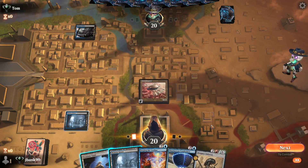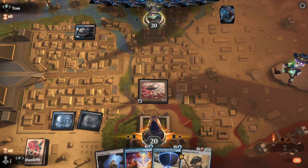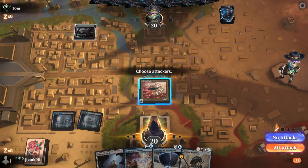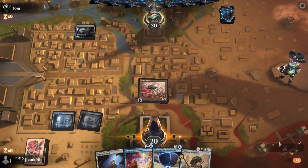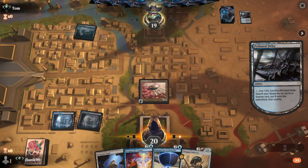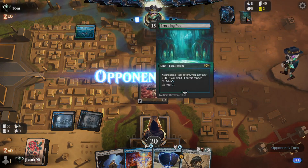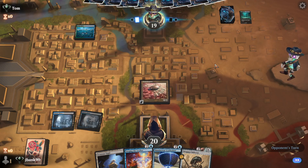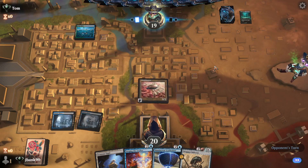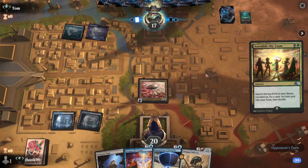We finished off with a Delta. We drew one anyway. Let's go ahead with the Watery Grave. Not going to swing with that. Throwing a Fetch. The Hedge Mage really makes me lean on thinking this is Show and Tell. That almost seals it as Show and Tell. This is going to be a quick game one.